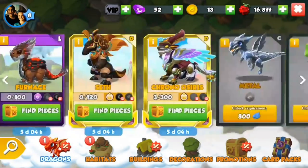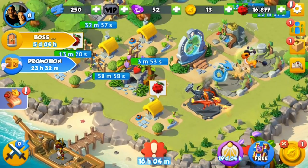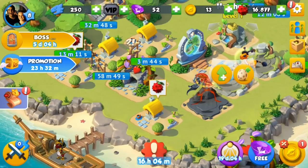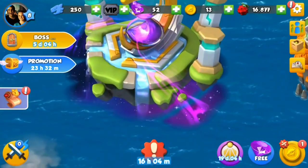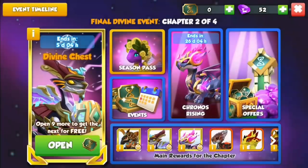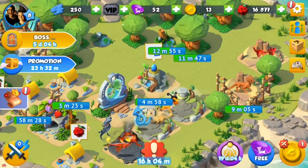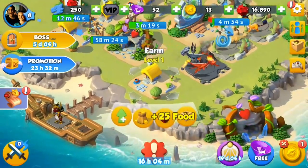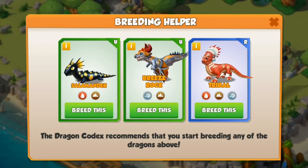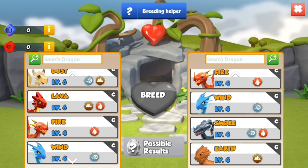We've got the water element unlocked now, which means I want to throw the water dragon into our hatchery as soon as I can, but we need 10,000 more gold. We've already got a gift from a friend at level 8 - 10k gold and 10 pieces. You've probably noticed that I've done this during the event on purpose, because events for lower level players are so good compared to higher level players.